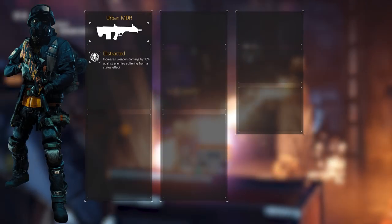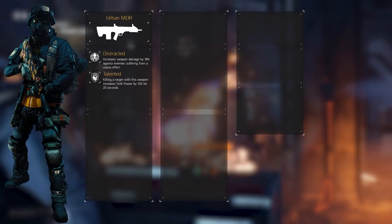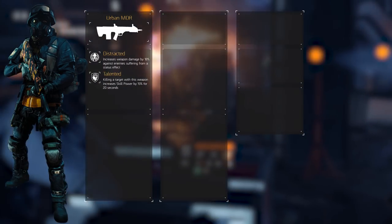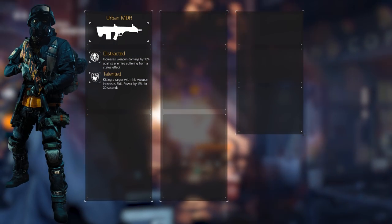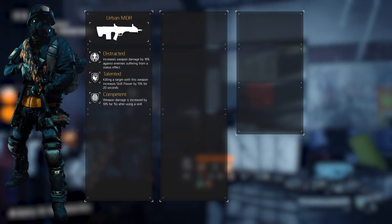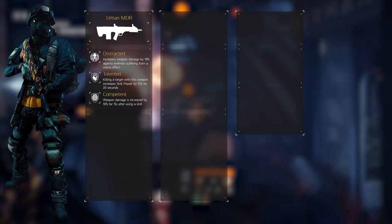The other two talents supplement our weapon and turret effectivity. The second weapon talent is Talented, which increases our skill power by 15% for 20 seconds upon killing a target. The effect does not stack, but killing a new target does refresh the timer, increasing the effectivity of the turret quite a lot. The third and final talent on this weapon is Competent, which increases your weapon damage by 10% for 15 seconds upon using a skill — perfect for a skill build.